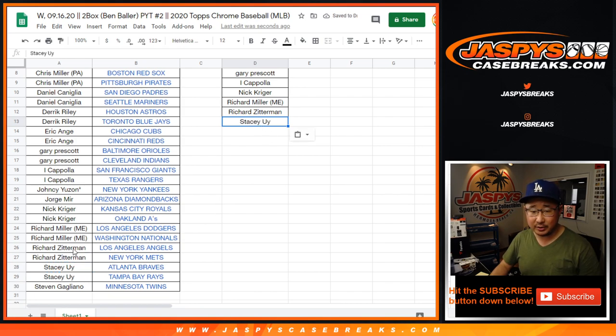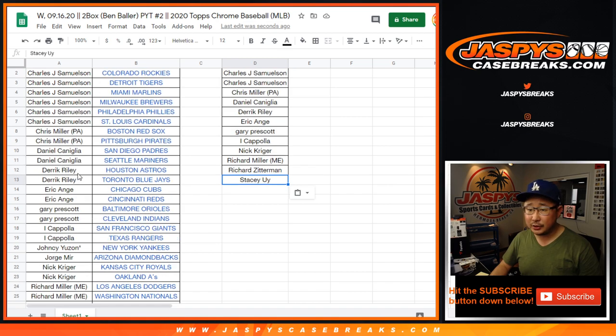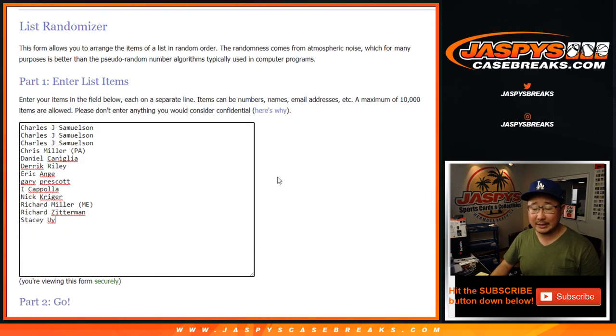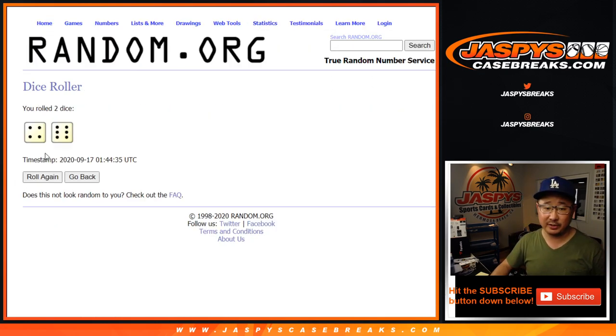Let me spot check this: Stacy, Richard Z, Richard M, Nick, Coppola, Prescott, Ainge, Riley, Coniglia, Miller, and John Samuelson. All right, so there's 13 right there. It's going to be the name on top after this dice roll that gets the White Sox in Pick Your Team 2.